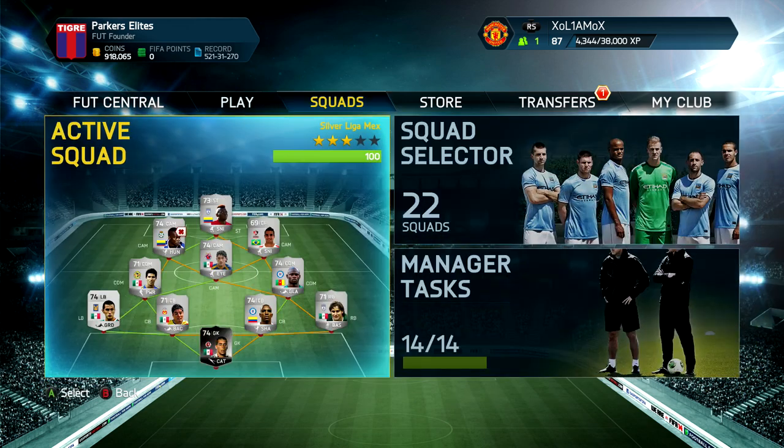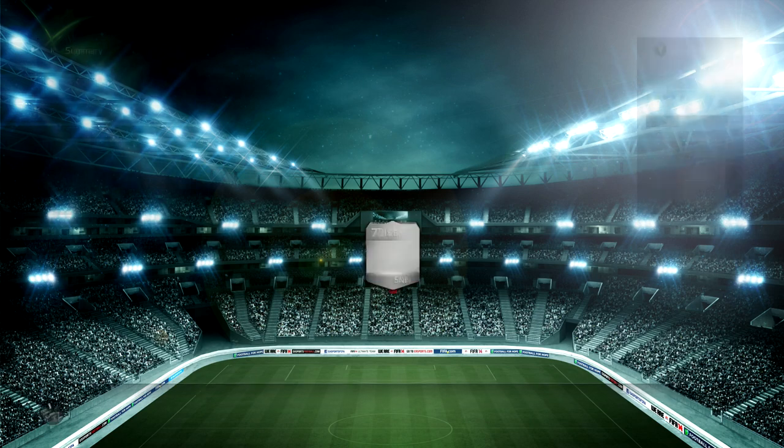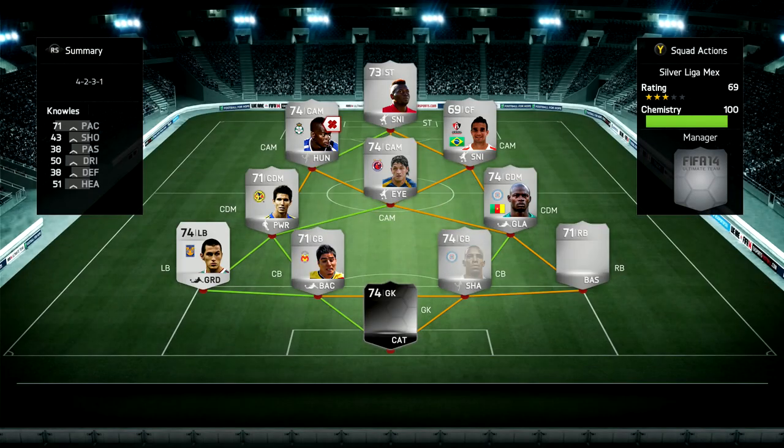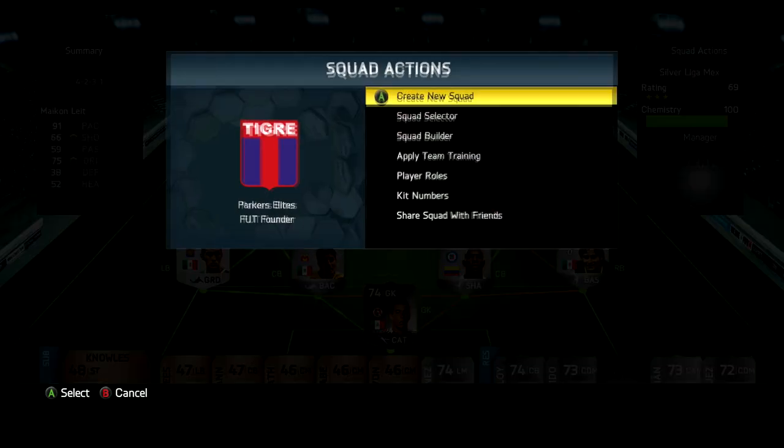So going to my squads here, the first squad is my Liga Mexico squad. You'll probably see when it eventually loads that it hasn't changed too much. It still stayed 4-2-3-1. I used to have the in-form right back, Aguilla or something like that, but I then went and sold him for about a 40k profit. I do have the in-form goalkeeper Salcedo though and I have changed around a bit and do have the transferred Mike on the A tier there. Other than that though, no real changes. Don't really use the squad that much to be honest.